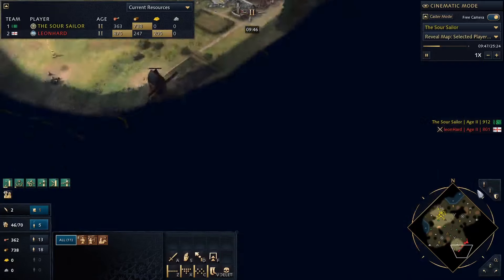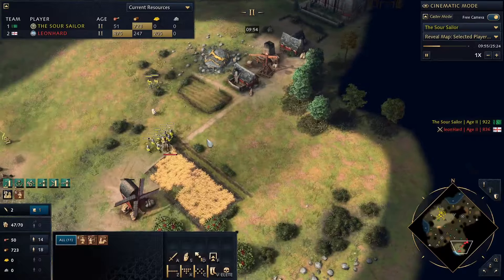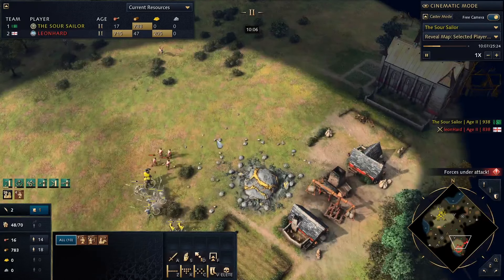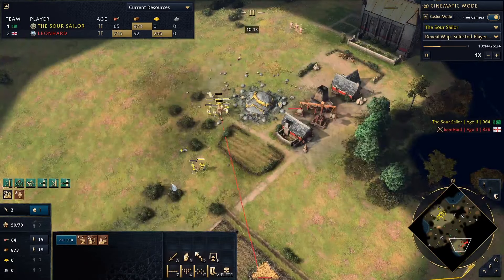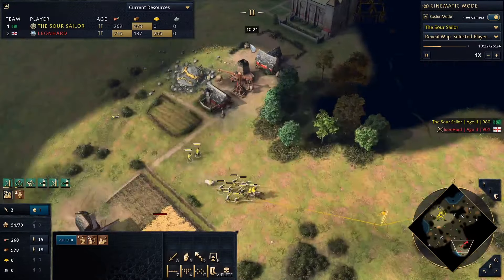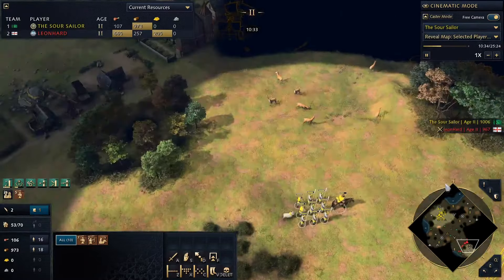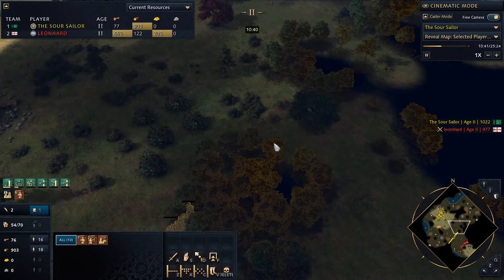We're just going to do a loop around their base, see what we can find, and pick off what we can. We've now got map control, which is nice. The other four longbows come to attack us - they won't last long. We push them straight back to their town center. At the same time I'm thinking - why don't we just wall these guys in? We've got the advantage here, we don't want their longbows going across the map. So I'm going to build a wall here.